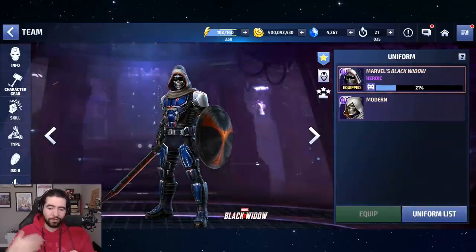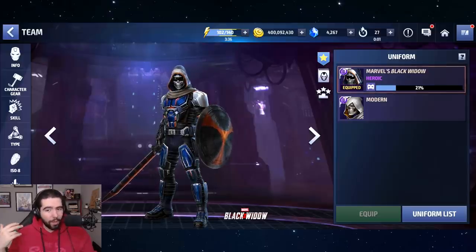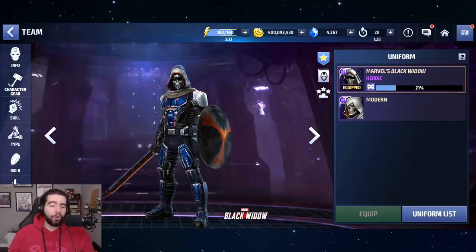He is way cheaper than Mystique. You get a free six-star Taskmaster just for playing the legendary battle, you can get him to tier two for free easily with weekly Shadowland bios, and then you just have to pay 1000 crystals for the uniform. Whereas Mystique is 2500 just to get her at six stars, and then you either have to drop a mega tier two ticket — worth another 4000 crystals — or buy the crystal packs for her bio.